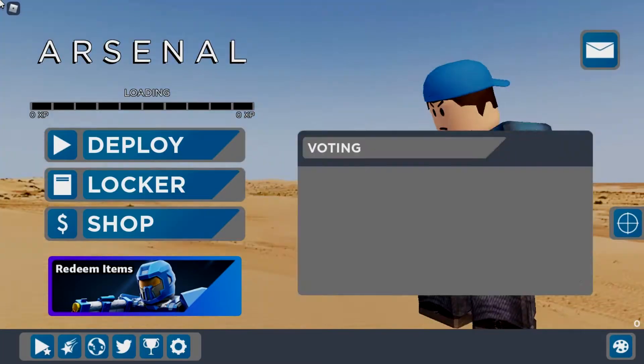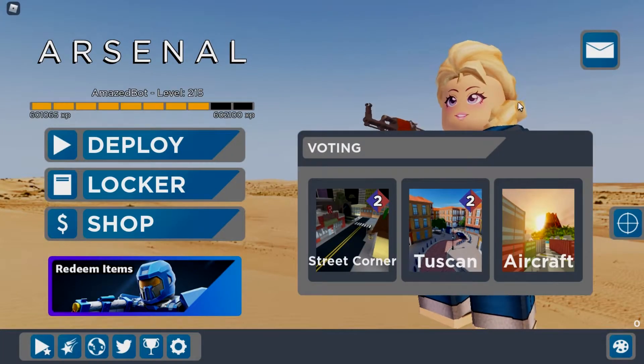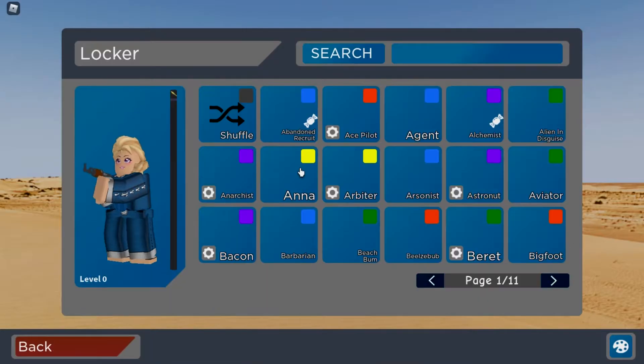So now it's teleporting me to the Knight's Edge event game, and I just have the Anna skin equipped right now.